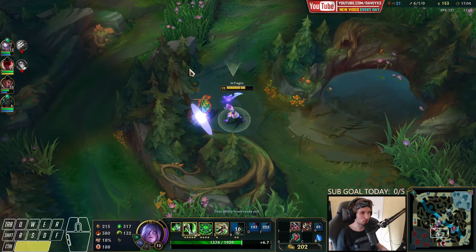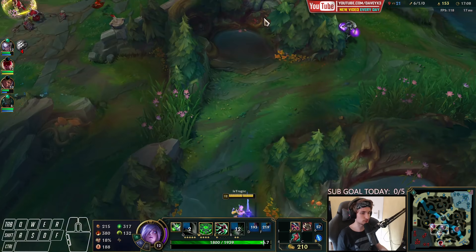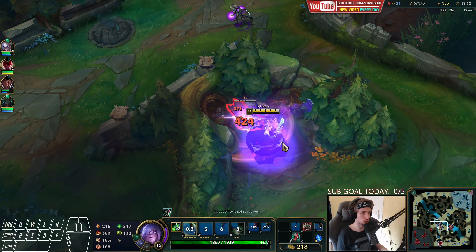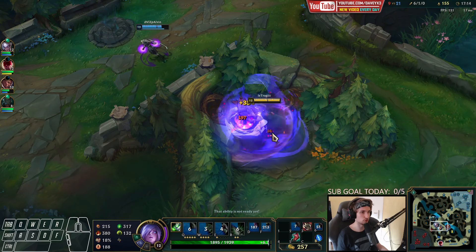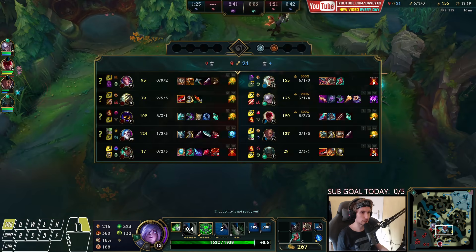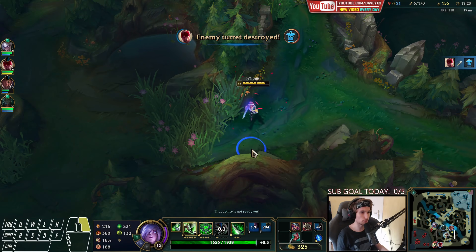That's what I mean by throwing the game — you don't want to accidentally get caught by the enemy team. For me I wouldn't die there since I had Flash and multiple dashes, but my team did get caught and they're worth a lot of gold. If they get caught even once they drop a lot of gold.